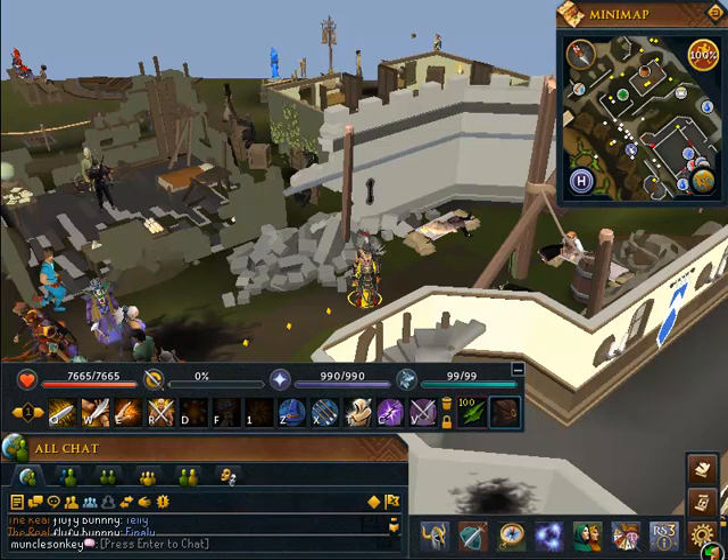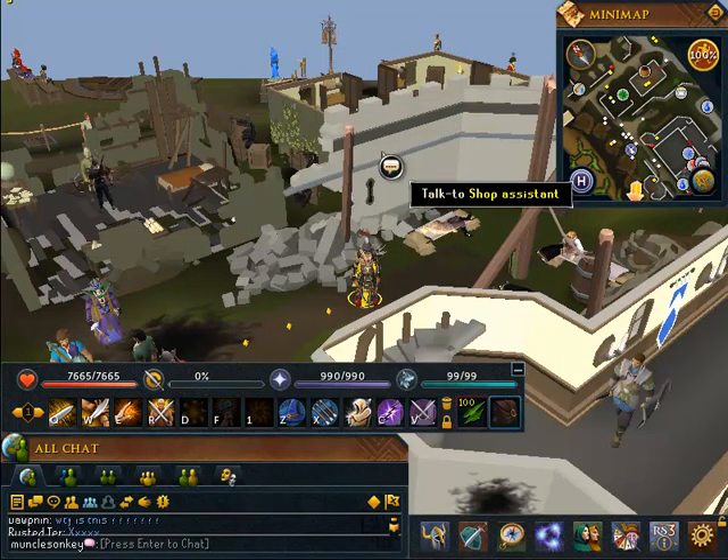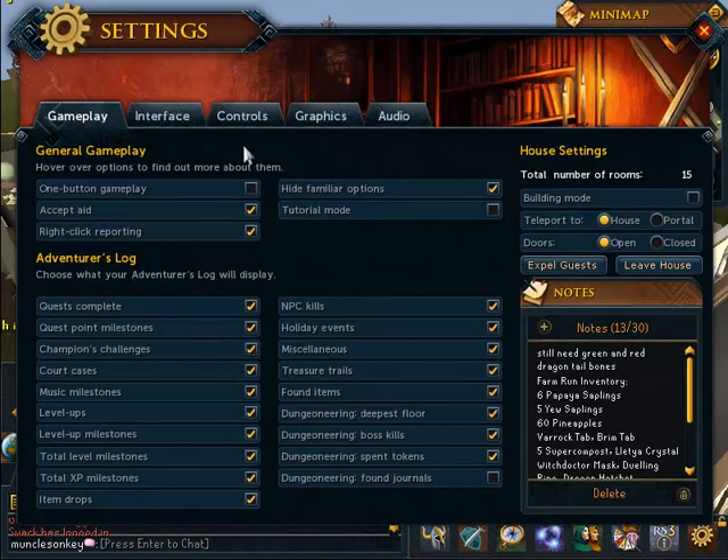I'm going to show you guys some of the interface changes. This is your settings tab in the very lower right-hand corner. I'd recommend you click that as soon as possible and go into all your game settings and interface settings, and I'd recommend changing these before you do anything else.